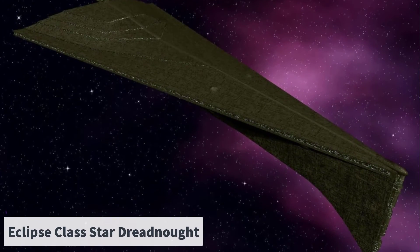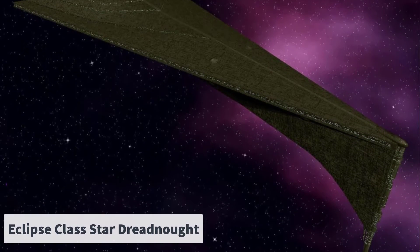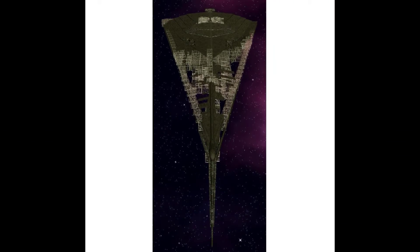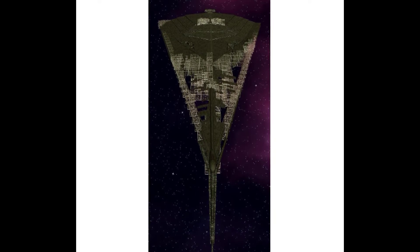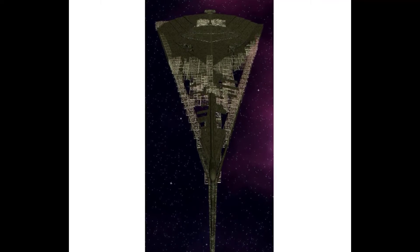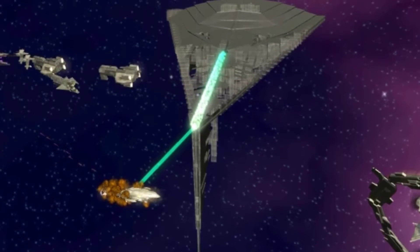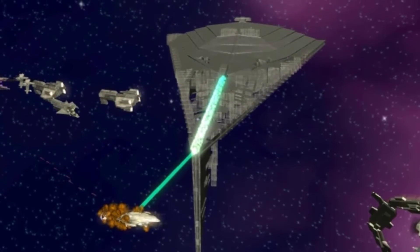Number 6: The Eclipse Class Star Dreadnought. This class of ships were massive, measuring 17.5 kilometers in length and ranking among the largest ever constructed. While slightly shorter than the Executor Class, they had significantly greater mass, surpassing other Superstar Destroyers. These ships were armed with a deadly axial superlaser, similar to the Death Star superlaser but less powerful. The class incorporated advanced weaponry including gravity well projectors and enhanced ion cannons.